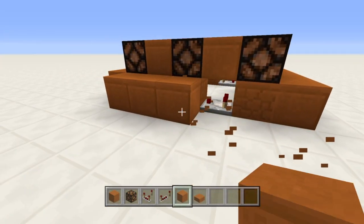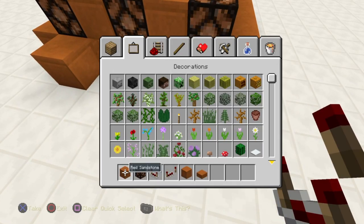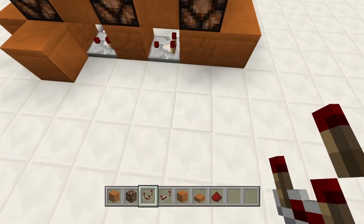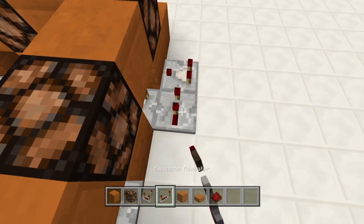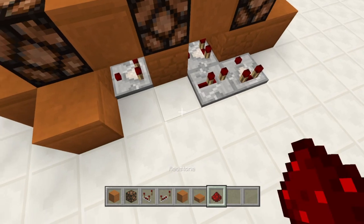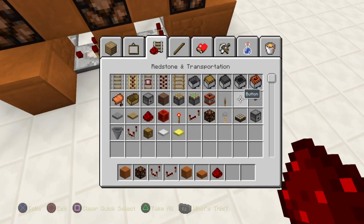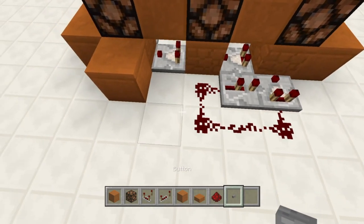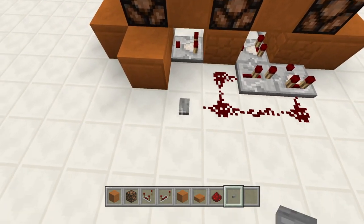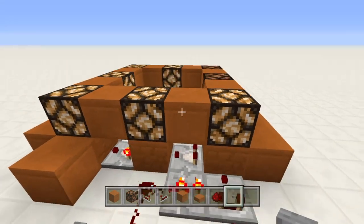The next thing we'll have to do is put a one-tick pulse into this circle of redstone lamps. We'll need to make a really simple one-tick pulse generator. Put a comparator like that, a repeater into the side of the comparator set to two, and a line of redstone connecting both of them. Put your button closer to the repeater than to the comparator — just put it right there. And there you go — one-tick pulse circling around.